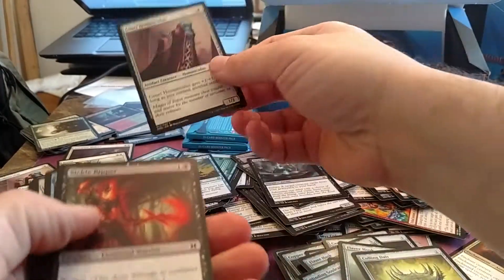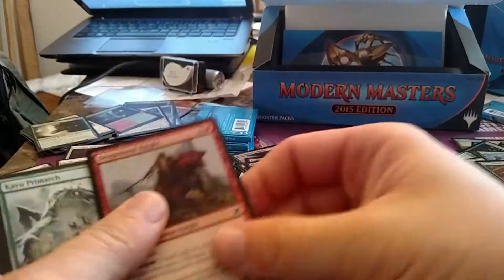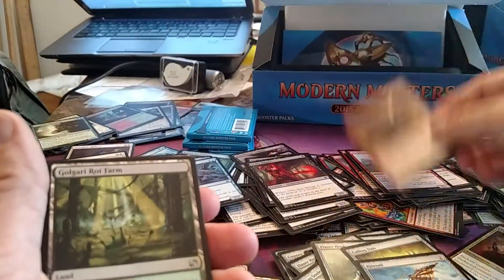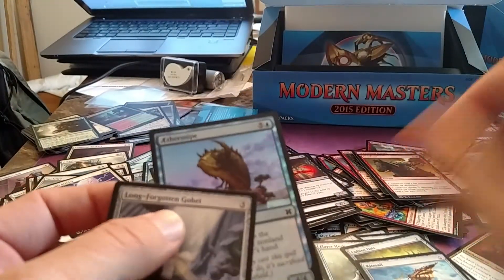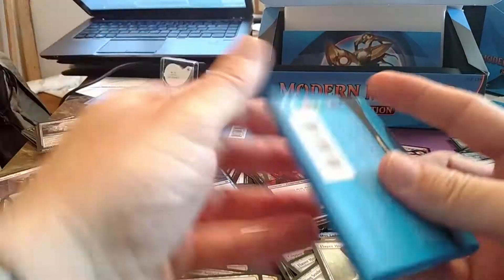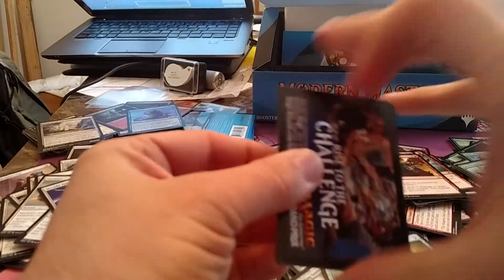I think I saw my rare or foil might have been red. Let's hope I accidentally saw an uncommon instead — let's say I saw Combust. How come I've opened up multiple Golgari and not a single Noble Hierarch?